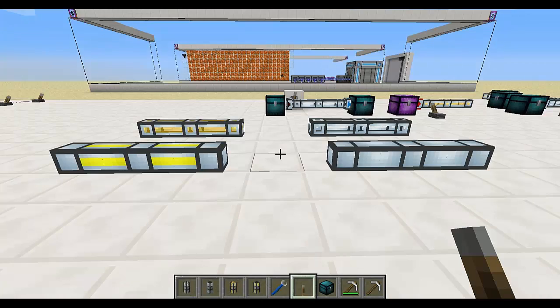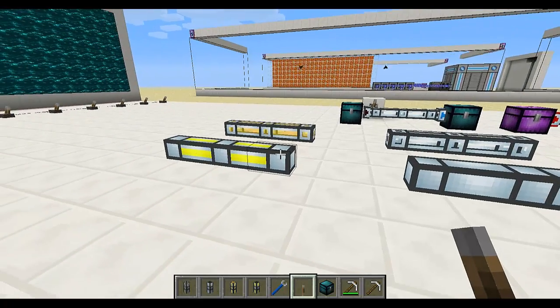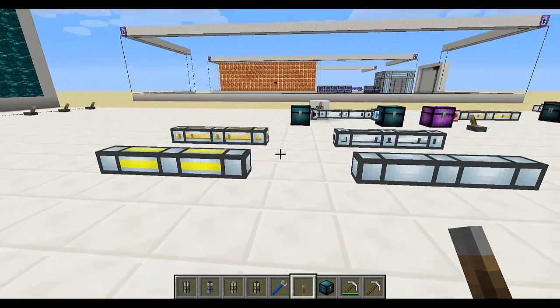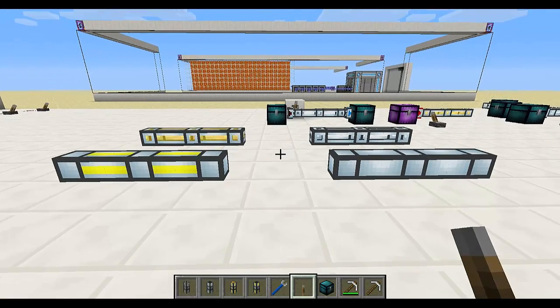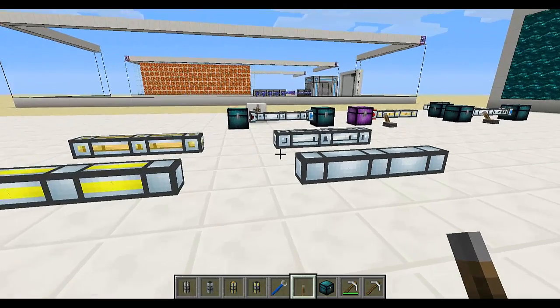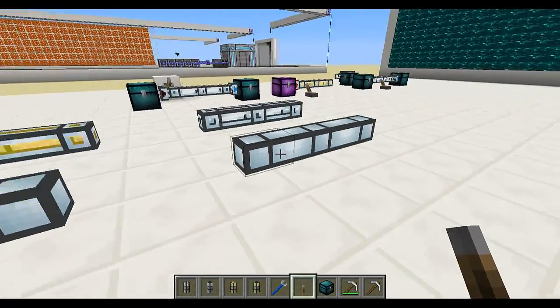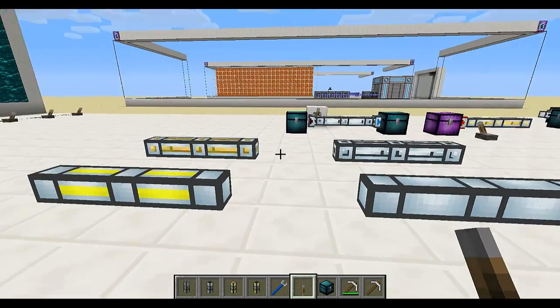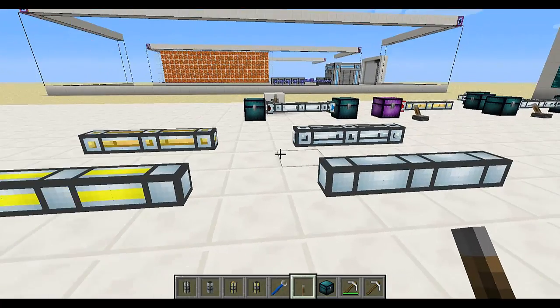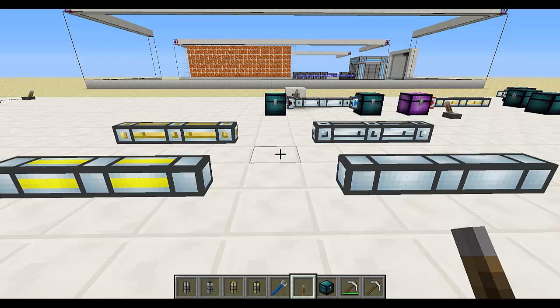Let's now talk about item ducts which are used to transfer items around. There are two main types: the normal item duct and the impulse item duct, and the impulse item duct is faster at transferring items than the normal one. Now in those two types there are two subtypes: the transparent and the opaque. The difference is that the transparent will allow you to see items going through it, and it's also more expensive to make. So now let's see the pipes in action.